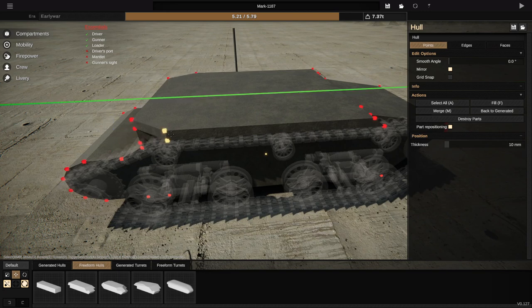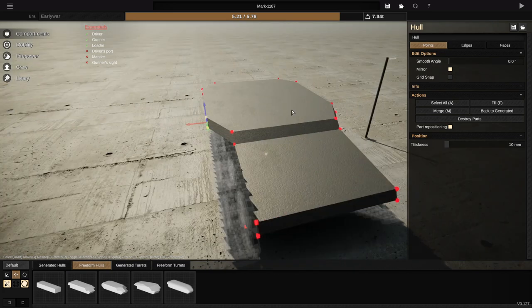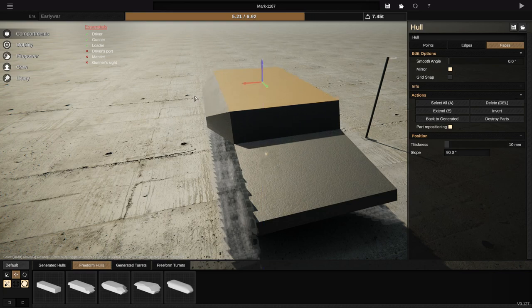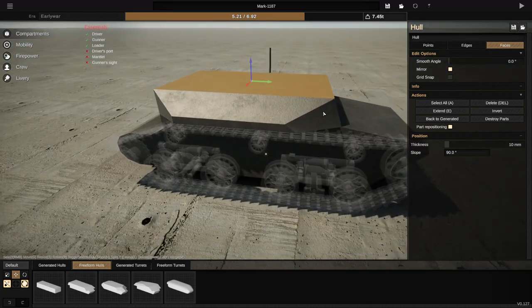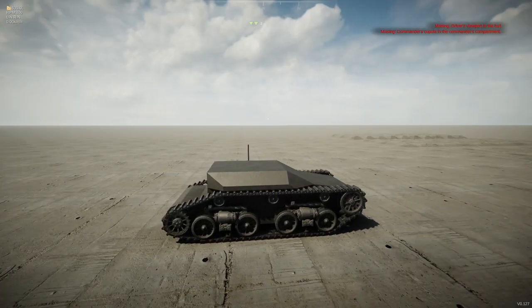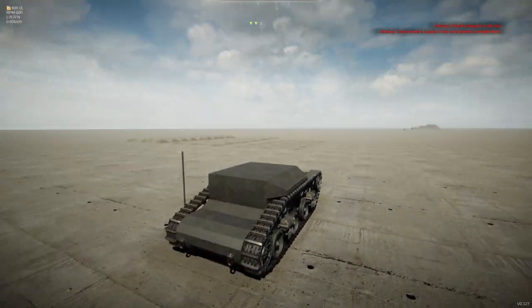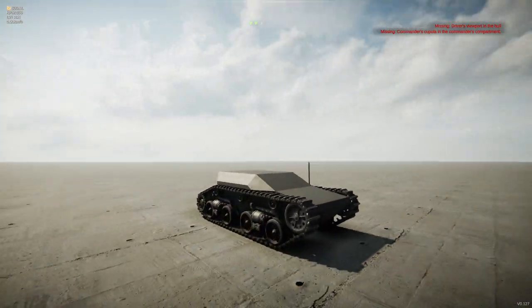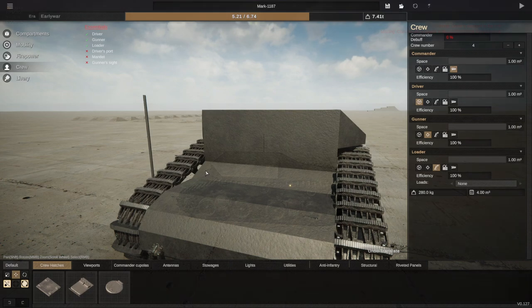We're then going to grab these two and send them forwards to about there. We're going to grab this one and this one, send it backwards to about here. I was thinking we do it like this, which yes, is a very, very odd looking vehicle. But I kind of like odd looking vehicles. So let's keep it.